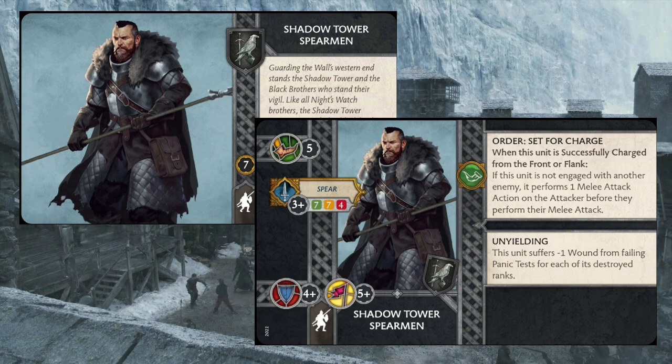I don't like paying for what-ifs on seven point units. Set for Charge is a really good order, but not having anything to modify that attack or any kind of modifiers makes it a little rough. The Lannister Halberdiers have Set for Charge and Sundering, so that's actually pretty tasty. The one thing you could say about not having any melee abilities outside of Set for Charge is that your opponent might not be too worried about charging them, considering they don't have to worry about any negative modifiers — just that they'd be taking an extra attack.